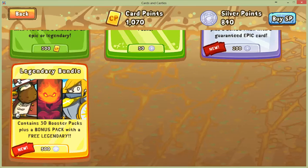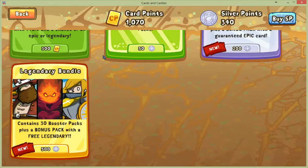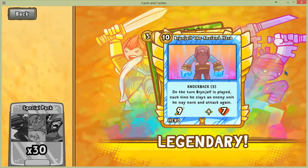Free legendary — let's hope I get something sweet. It's time to open some packs people. Open the legendary pack... it's Brynjolf! On his turn, each time he slays an enemy he may move and attack again. So he can pretty much just run over everything.